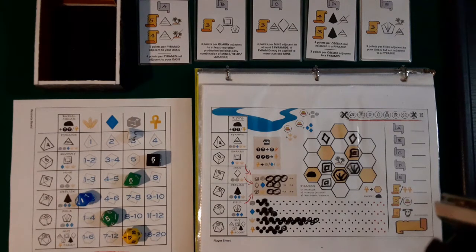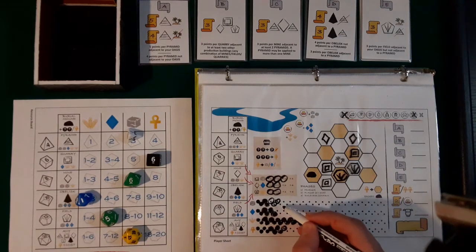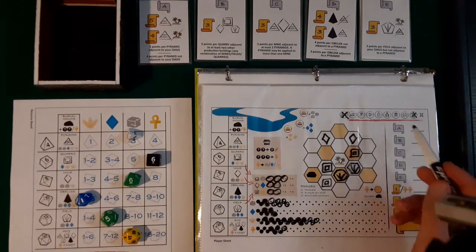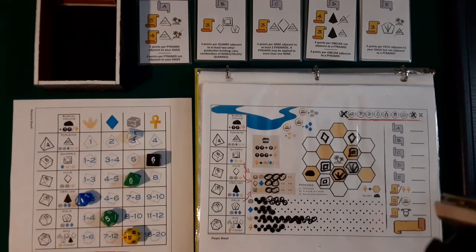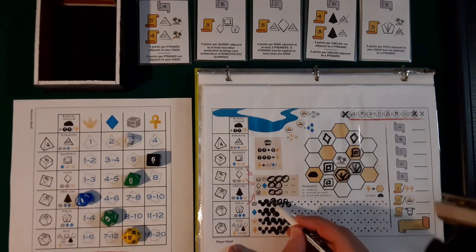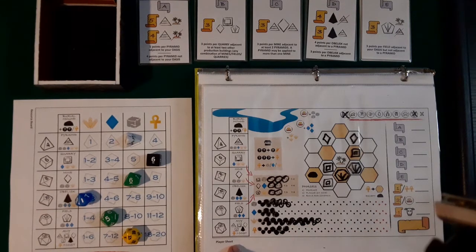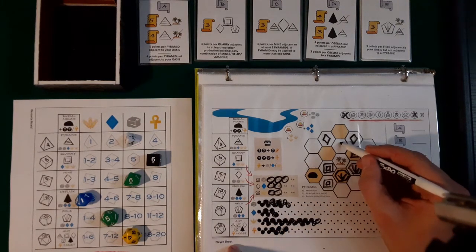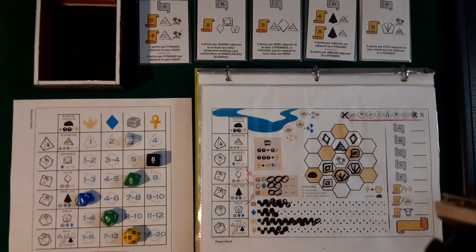We could finally get some stone — let's do that. I'm getting six, three plus three. For the plague I'm going to choose the scarab, which just gets rid of one of my wild cards. With the stone I can build a pyramid or a mine. Pyramid costs two stone, two wheat, and one blue. I have both stone and wheat. For the blue I'll spend two stone. The pyramid is going to go right here.